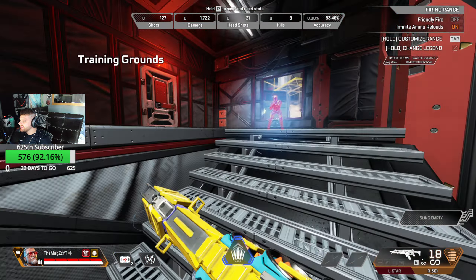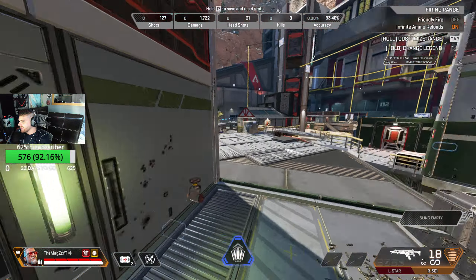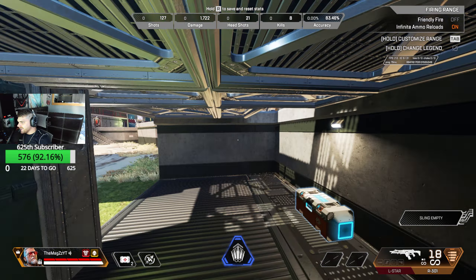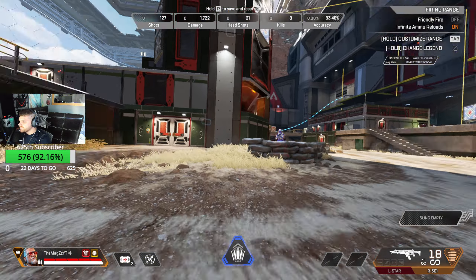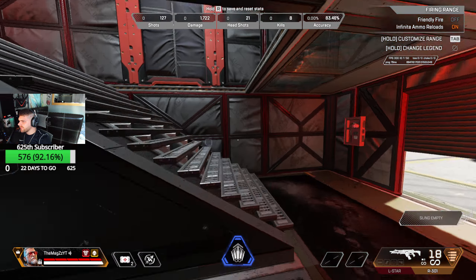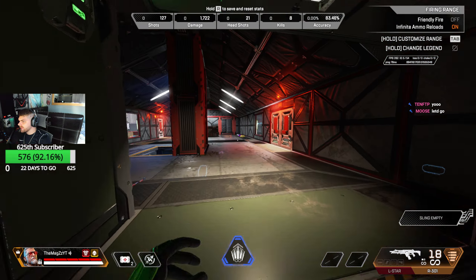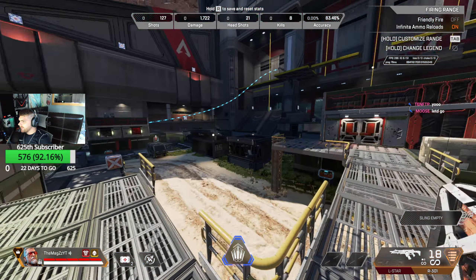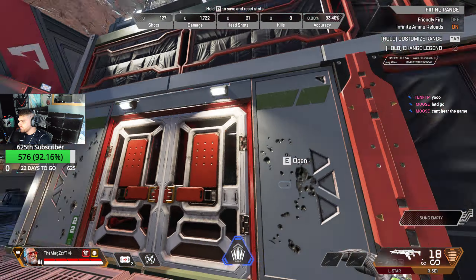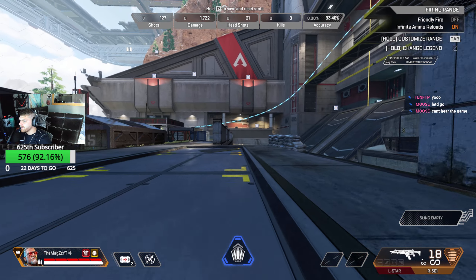Armor swaps. I'm guessing so you can practice door peeking, movement, things like this. New firing range is pretty cracked to be honest with you. There's a lot, a lot of stuff in this new firing range. Look how big — it goes all the way over there. That's where you spawn up there like usual. It is crazy.